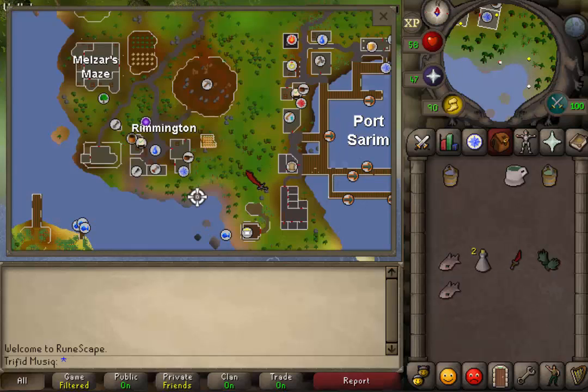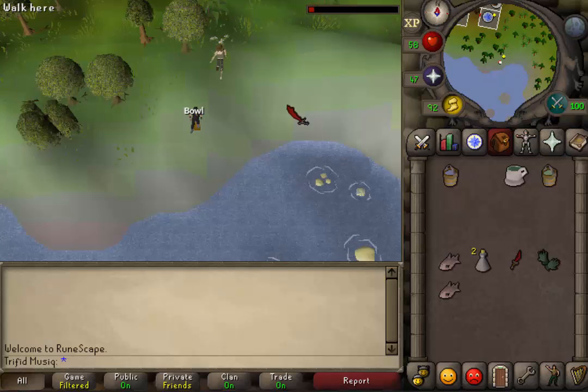To start this miniquest, go south of Rimmington and west of Port Sarim. Near the water and some willows you should find Skippy — talk to him.